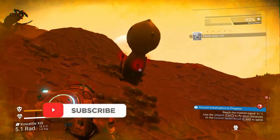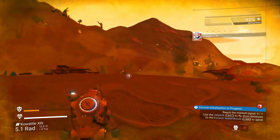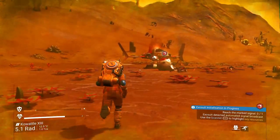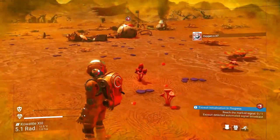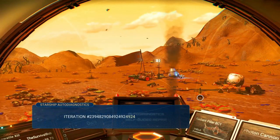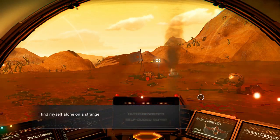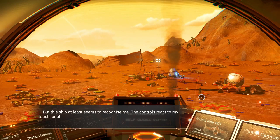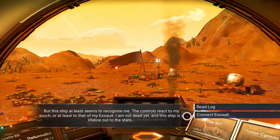Yeah, those plants suck and they do hurt you when you don't have full shields. All right, let's go. In the ship. Let me in. There we go. Let's read through this real quick and jump out and do some more stuff. Atlas Connection intermittent. Launch thrusters offline. Pulse engine offline. I find myself alone on a strange world - unequipped and in danger. I have no memory of how I got here, no sense of a before. But the ship at least seems to recognize me. I was almost dead, bro. You have no idea.